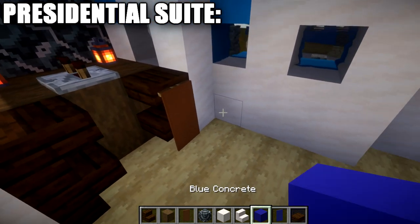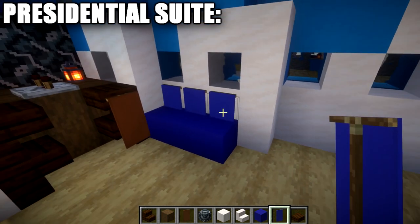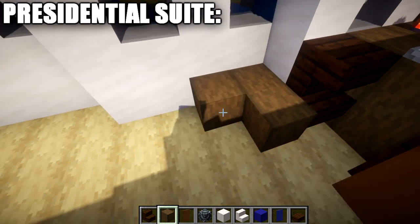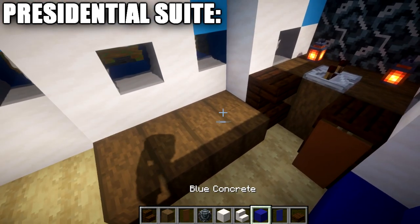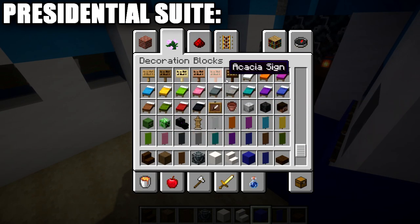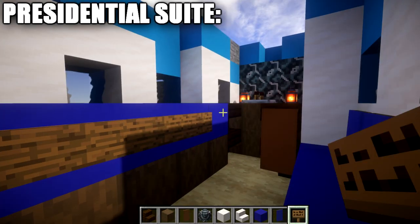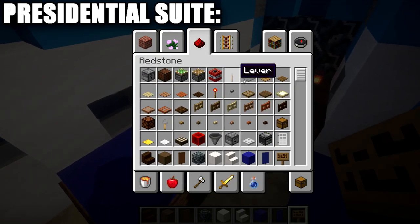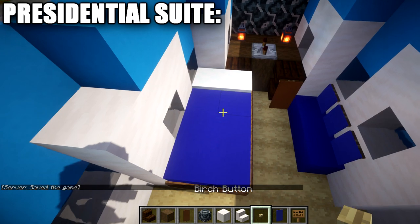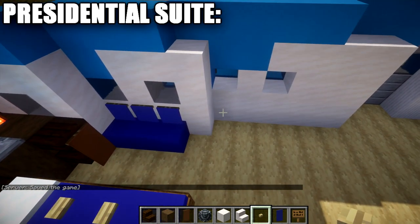On the right side, place a brown banner on the side of that stair. In the open space, place one, two, three blue concrete blocks with one, two, three blue banners directly behind them to create the back of the seats. On the other side, place one and two stripped dark oak wood blocks, building up four rows, then two rows of four blue concrete blocks on top. Wrap spruce wood signs around the blue concrete blocks all the way around. For the bed itself, place a snow piece on both sides with two rows of two birch buttons on top.